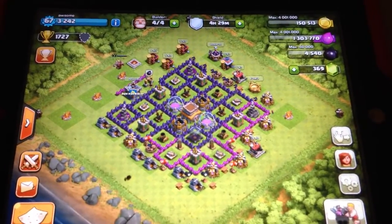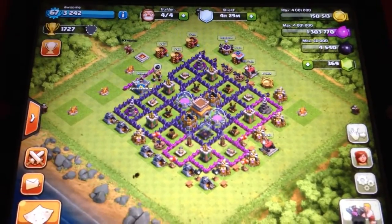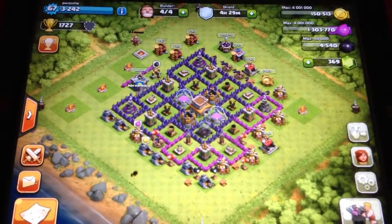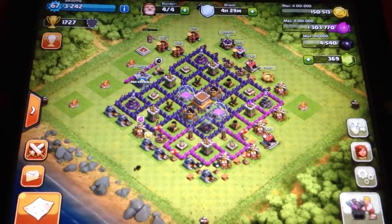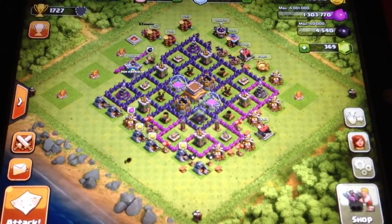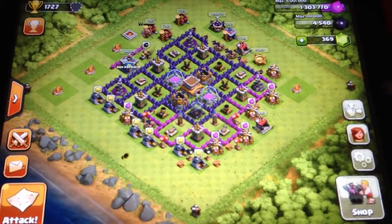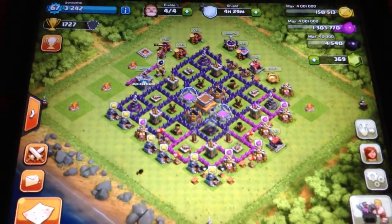Then there is the gold bar — how much gold you have. The Elixir bar — how much Elixir you have. Then the Dark Elixir bar — how much Dark Elixir you have. Then there's gems. Gems allow you a quick way to get things, like eliminating the upgrade time of stuff, and just buying things in general.